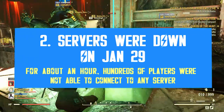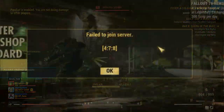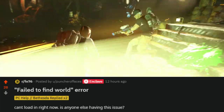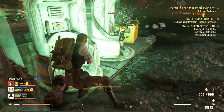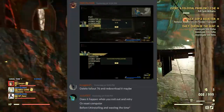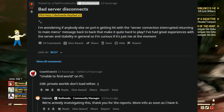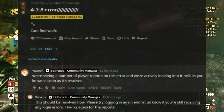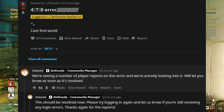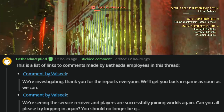On January 29 or 30, depending on your timezone, the Fallout 76 servers were really unstable and eventually crashed — they went down for a short period. As a result, players could start the game but they couldn't connect to any server, not even private worlds. Only the client was online. There are dozens of reports all over social media, as shown here, and Bethesda was quick to address the situation. Volsic was answering players on the forums and over Reddit, confirming the situation was resolved and servers were back online. The issue only lasted about one hour, so it was a very short server interruption.